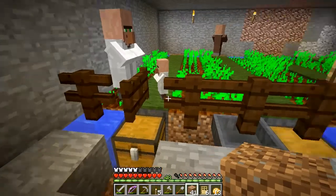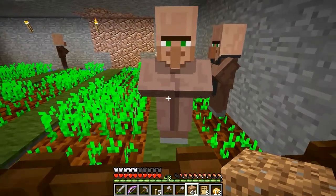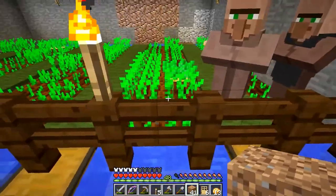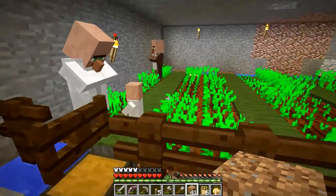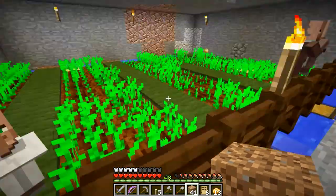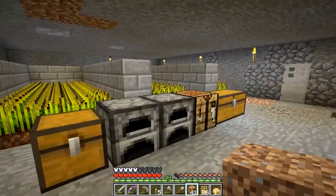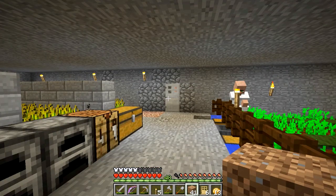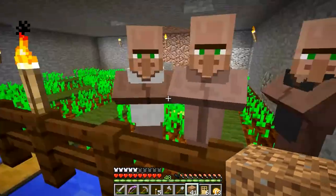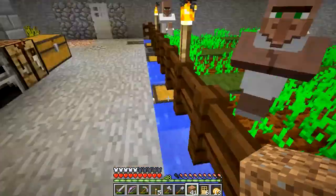I think we're on normal difficulty, so I don't really need iron doors to protect them, but I don't want them going in and out of wooden doors all the time. Here's what I have going on in here — there's my one brown coat. He's a shepherd, but any of the brown coats will harvest wheat, potatoes, and carrots. I've been breeding to try to get another one. I keep getting white coat librarians, which is good because I need librarians to find trades for name tags. I still need a lot more name tags. I keep getting a leather worker, a toolsmith — I don't need those.